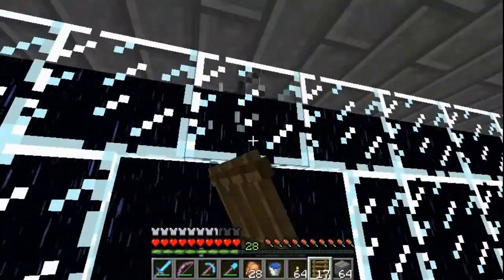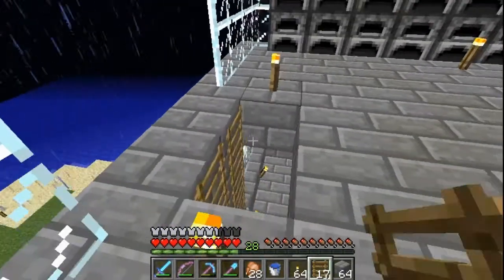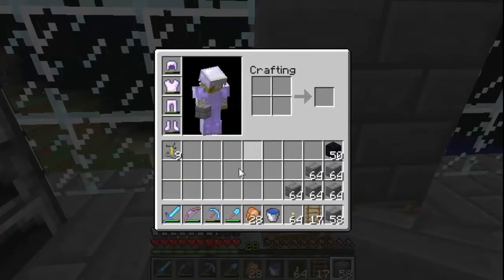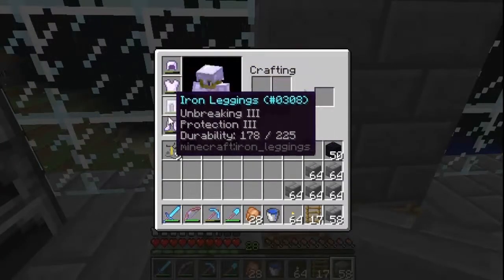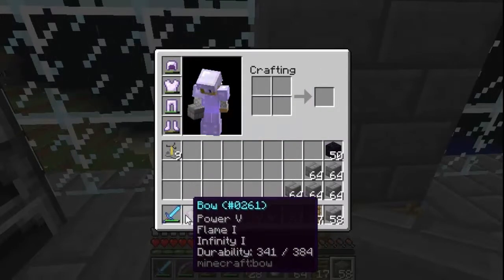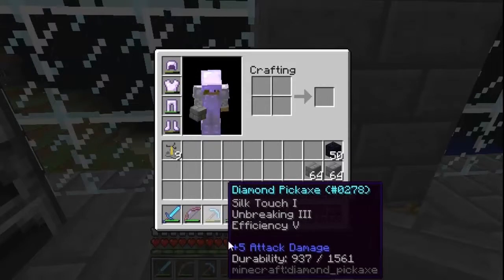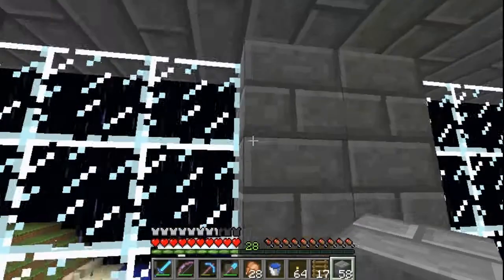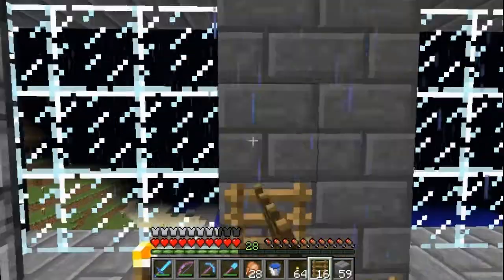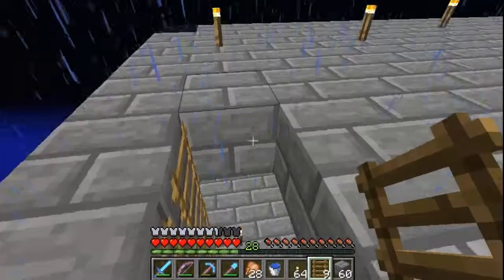I'm going to go ahead and show you all the stuff I got. I got a full set of iron with pretty good enchantments. I got a sword with Sharpness 4, Looting 3, a bow with Power 5, Flame 1, and Infinity 1, and a pickaxe with Efficiency 5, Unbreaking 3, and Silk Touch. That's just my pickaxe and shovel — I've been using them and I'm gonna make a better shovel soon.